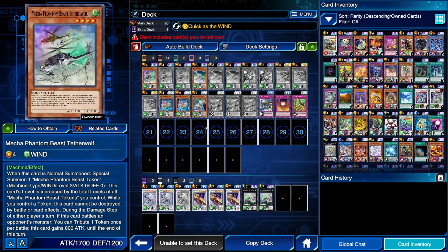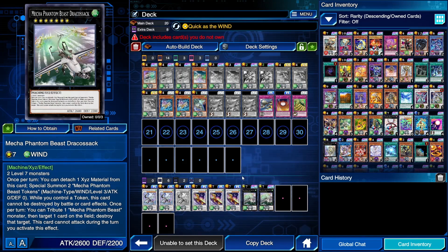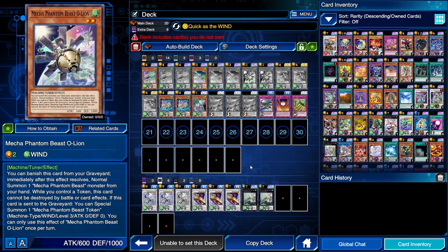Mecha Phantom Beasts have a few things in common. They summon level 3 tokens, and they also gain levels — usually equal to the levels of the tokens you already control. So your level 4s become level 7s, which allows you to XYZ summon Mecha Phantom Beast Drekosack using 2 level 4s while you have a token out. You also have one of the best tuner monsters in the game, Mecha Phantom Beast O'Lion — level 2. When it's sent to the graveyard, including for a synchro summon, you get another token to replace it. You can banish it from your graveyard to immediately normal summon a Mecha Phantom Beast from your hand, even if you've already normal summoned this turn. Really, really strong effect.